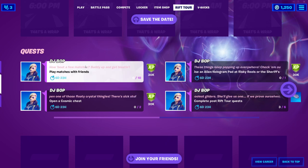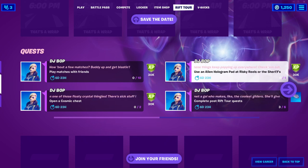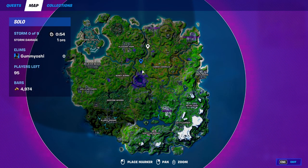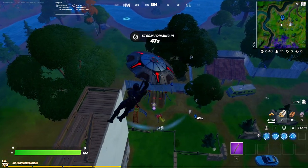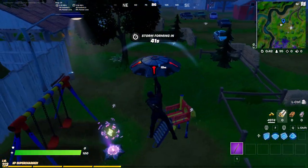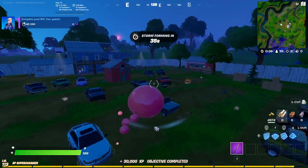For the second challenge, you need to use an alien hologram pad at Risky Reels or the Sheriff's Office. The locations are super simple. Right here on the map is where Risky Reels is located — you can pause the video to see exactly where that is. Go to where my marker is on the map and drop down to this alien portal pad. When you do so, you will turn into a little bubble thing, which is pretty cool.